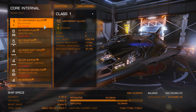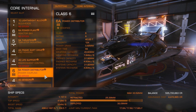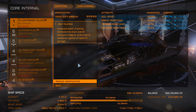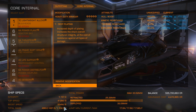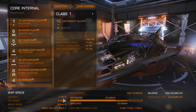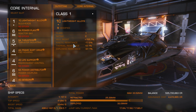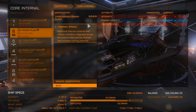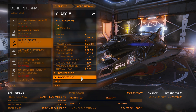Now for the core internals - this is all pretty standard, everything A-rated except for the sensors and life support. For this build, keep the Lightweight Alloys; engineer them for grade 5 Heavy Duty with Deep Plating. Heavy Duty multiplies the stock mass of a module, but since Lightweight Alloys have a stock mass of zero, it stays zero. Next, the power plant: mod it for grade 4 Overcharged with Thermal Spread, since grade 3 would be too low for the 5-booster setup and grade 5 would be a waste of materials. For the thrusters, grade 5 Dirty Drives with Drag Drives.